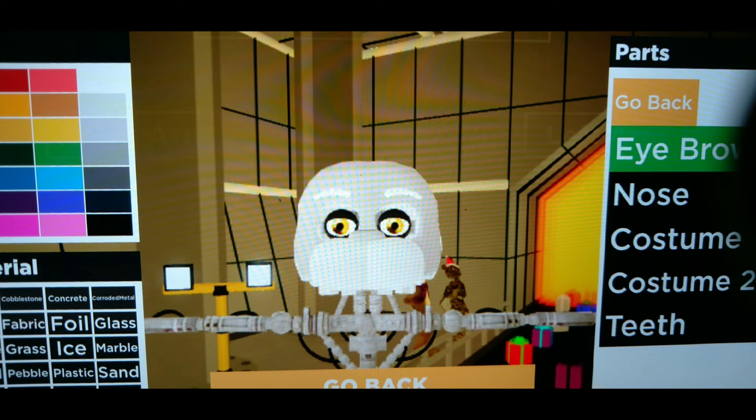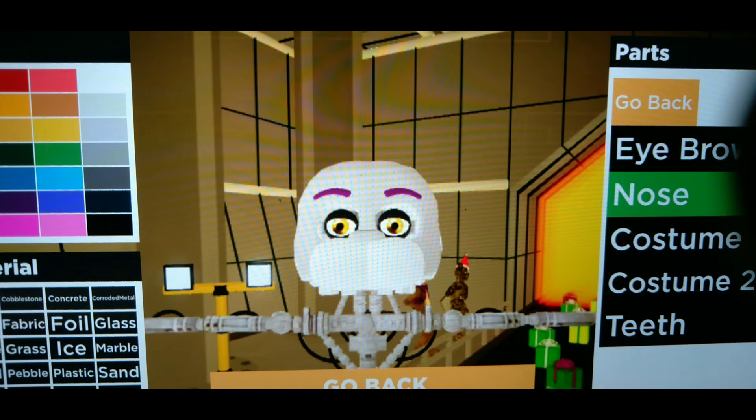Now there are two colorings you need to apply. First it says eyebrows - the eyebrows color is in the corner of the screen. Select that color. Then go to the nose. For the nose, just hit black - it's right in that corner. It's very easy.